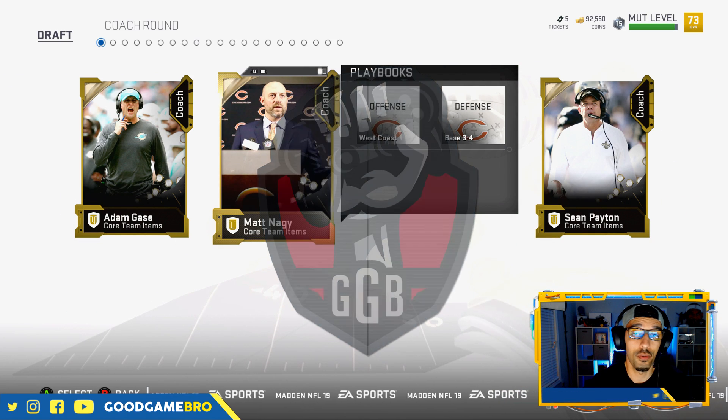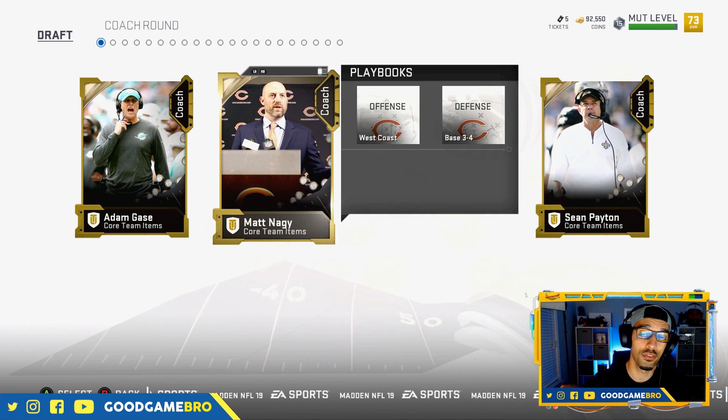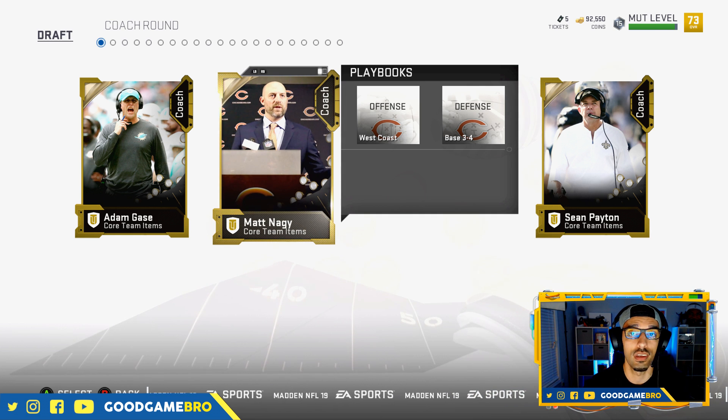One of my favorite game modes every single year in Madden is the MUT Draft. You don't have to spend a ton of coins on your players. You can just kind of see what the newest players play like, and if you like them, then you go get them on your actual Madden Ultimate Team.